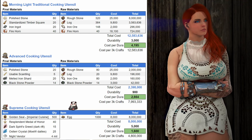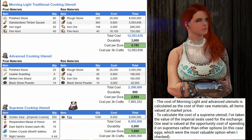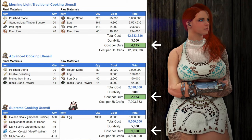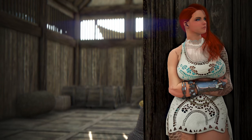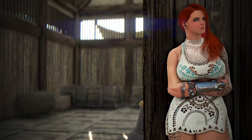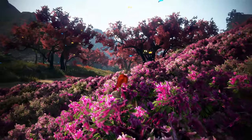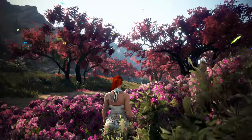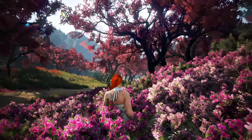Let's take a look at the spreadsheet. I've calculated the cost to get a Morning Light, advanced, and supreme utensil, and also worked out the cost per durability — the cost effectiveness — marked in green. The details of the calculation will be on screen. The morning light utensils are less cost effective than both the advanced and supreme utensil. My initial argument in favor of morning light utensils was that I could mass-produce them and AFK cook any recipe without worrying about durability. But as it turns out, the AFK time on most recipes is limited by your weight rather than your durability. The morning light utensils last about an hour, but you will run out of weight way before that on most recipes.